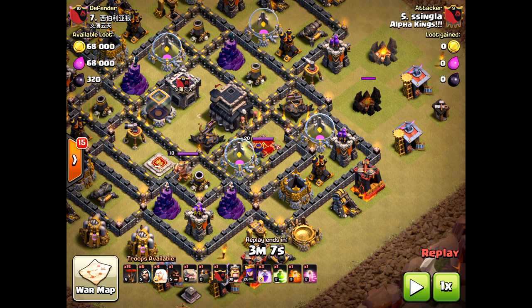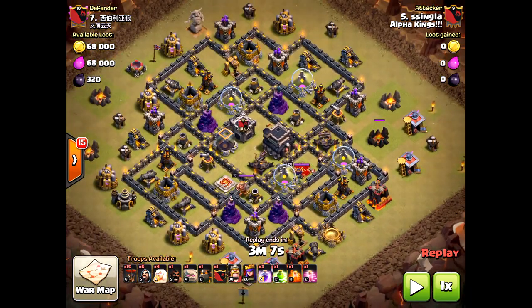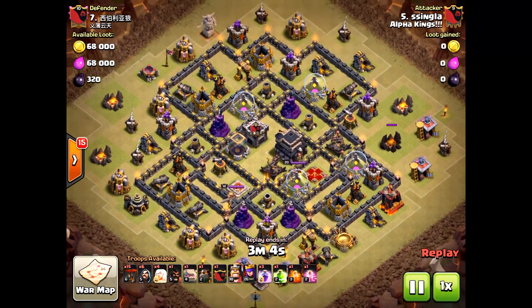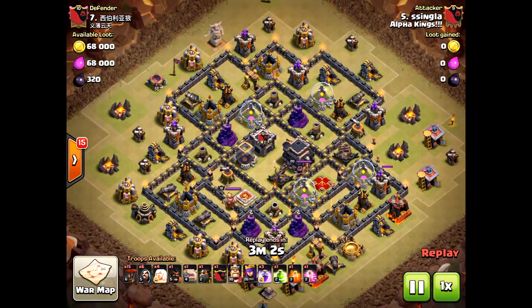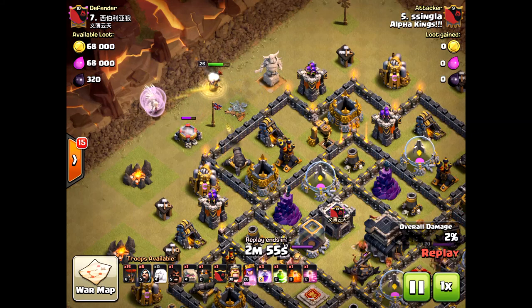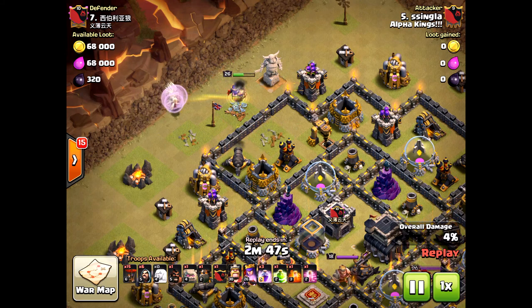You could either start from the west or the east. I prefer going with the west with the queen and letting the king take care of the enemy queen, because the king does better on the enemy queen than the queen does. Here he drops the healer and the queen right now. She's going to be taking some damage from two defenses, but she's strong enough to survive. No rage will have to be used at this moment.